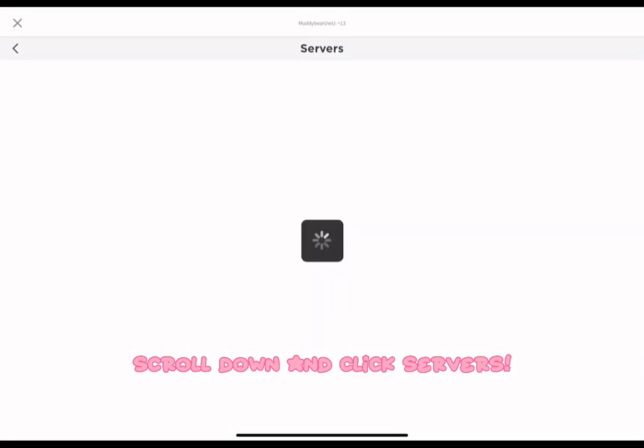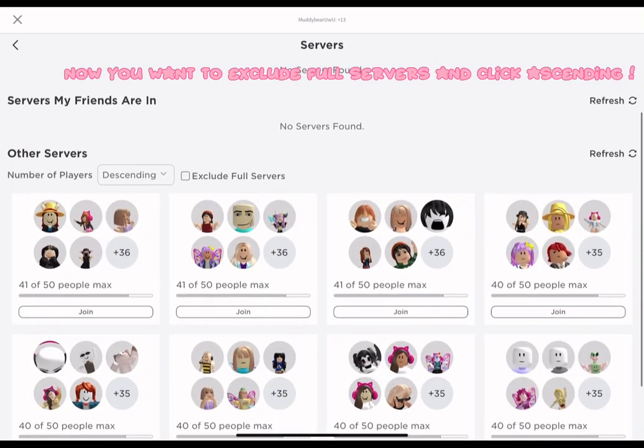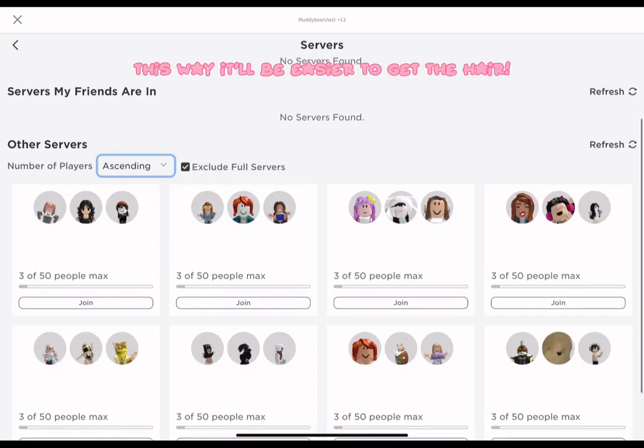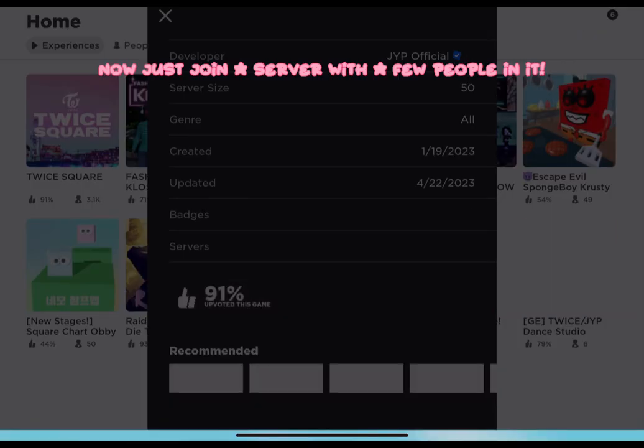Scroll down and click Servers. Now you want to exclude full servers and click ascending. This way it'll be easier to get the hair. Now just join a server with a few people in it.